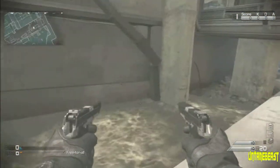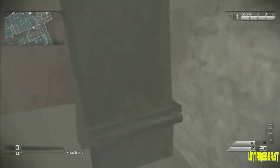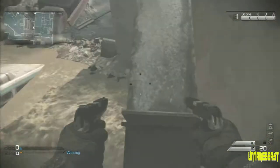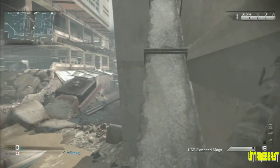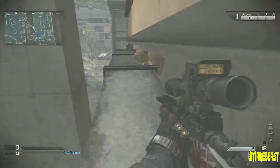What you guys want to do is go on this bus on Flooded, and jump to this pipe right here. That is actually a secret ladder, so all you got to do is just go against it and walk up on it. When you walk up on this pipe, you are going to see a teddy bear. That is the hidden teddy bear on this map.